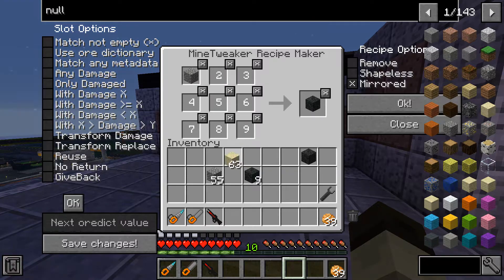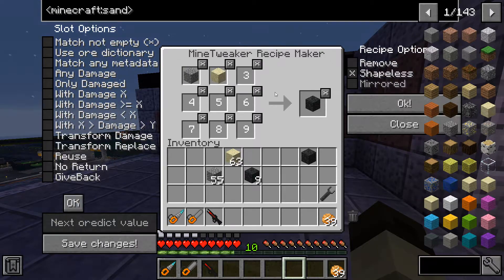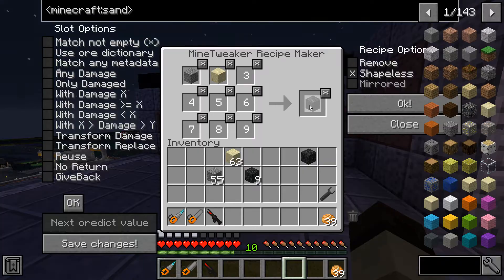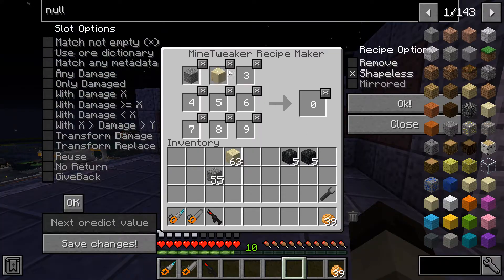Shapeless means I just want one piece of gravel and one piece of sand anywhere in the crafting grid and it'll work. I prefer shapeless — you just throw it in the crafting bench and you get your output. If you want the recipe to yield five pieces instead of one, you just set the output quantity to five.